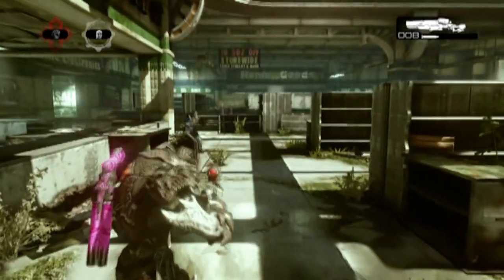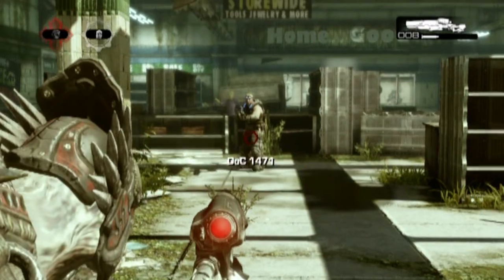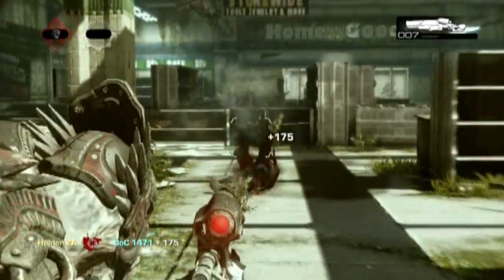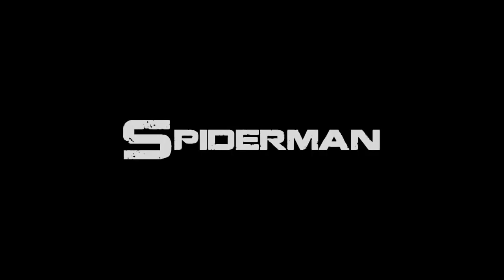Now we're going into the more advanced trick shots — these take a lot of practice and most of the time it's luck. With the Superman, you aim just on the right hand side above their knee, and as they're about to jump you take the shot as they're in mid air. It's called the Superman because it looks like he's flying horizontally, and you take the head off.